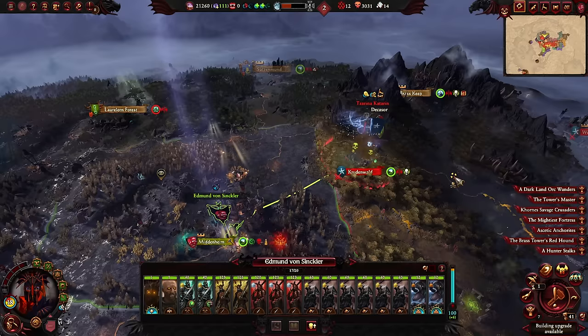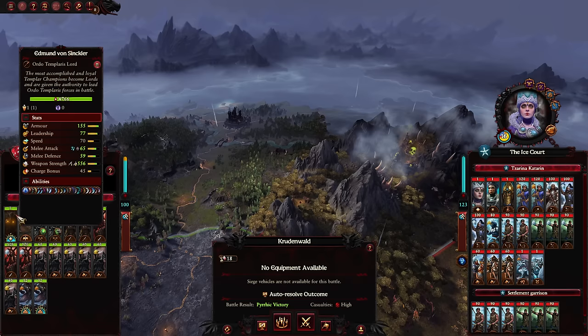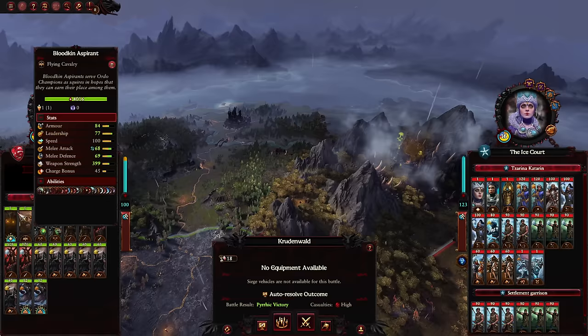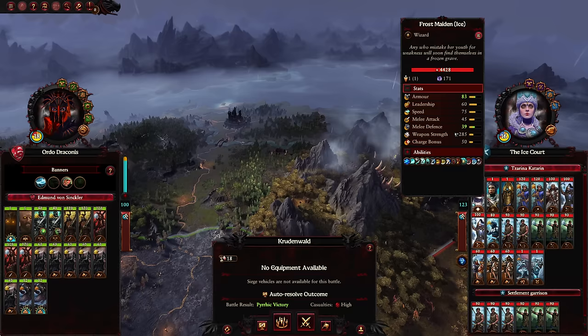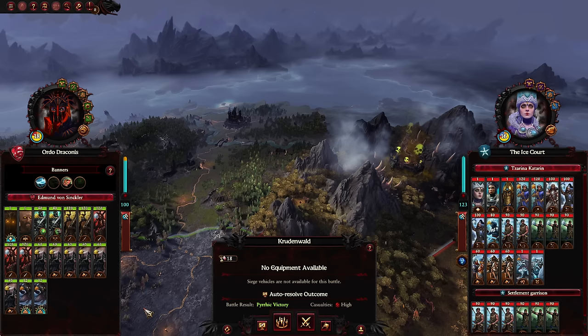Anyway, that doesn't change the fact that we need Edmund to hit Serena Katrin's army. Away we go. We need at least a Pyrrhic victory. Does defeating Serena Katrin still give you Frostbite, which would override Psychic Siphoning? That would be really unfortunate because Frostbite is much worse.